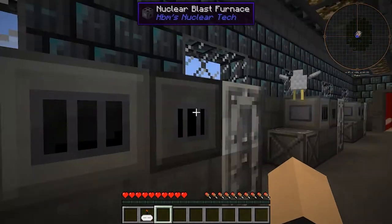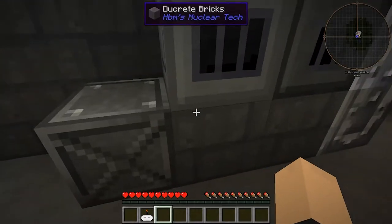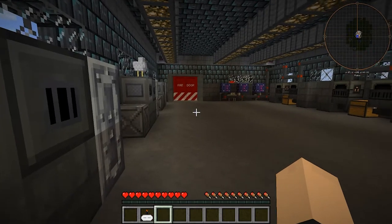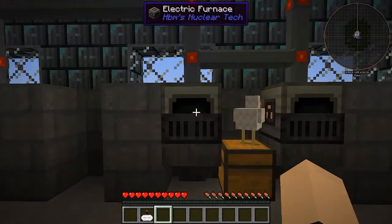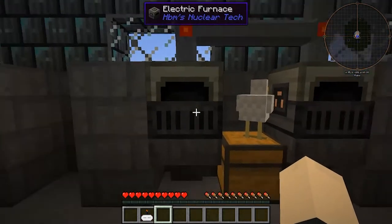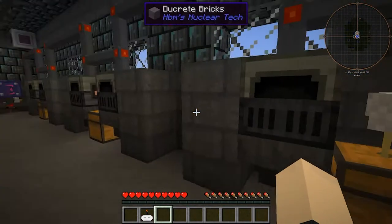Over here we have our nuclear furnace and our nuclear blast furnace, with some storage for that as well, so you can store your radioactive elements there. Over here we have electric furnaces — two of those — with a hopper running into one big chest, or small chest really.